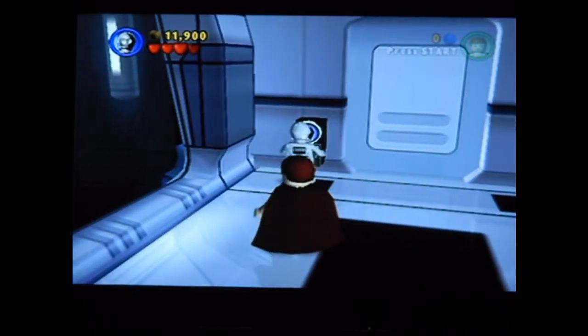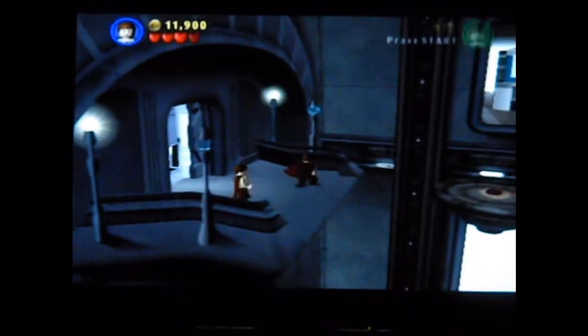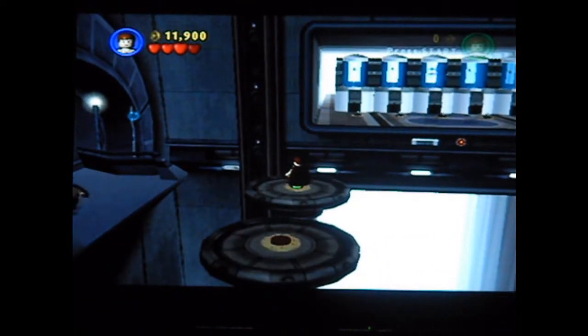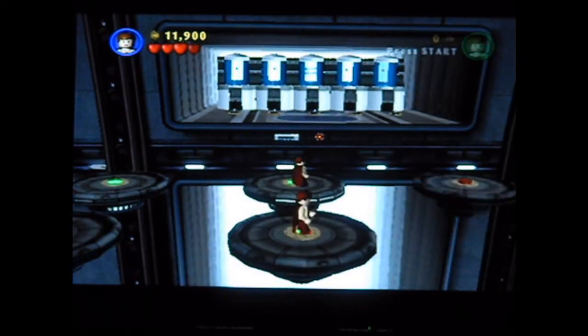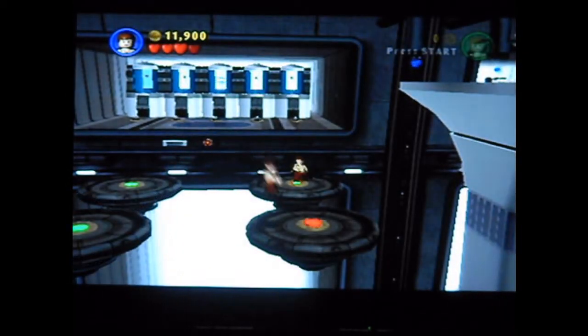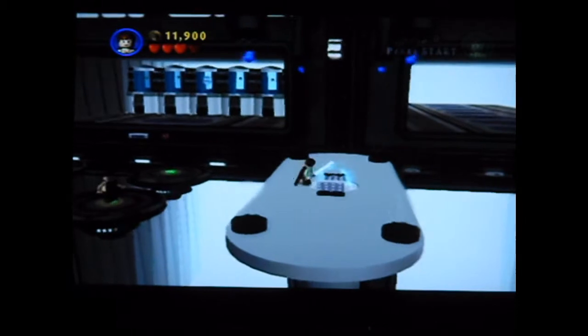To get to the next canister, you're going to want to hit Circle on this thing, and it's going to open up a new path for us. What you have to do here is, sort of like what we did in the Count Dooku level, jump on the button and then have the other character jump on it. We're going to do this quite a few times here. There we go — it lowers this platform. Now use the Force on this, and we raise right up.